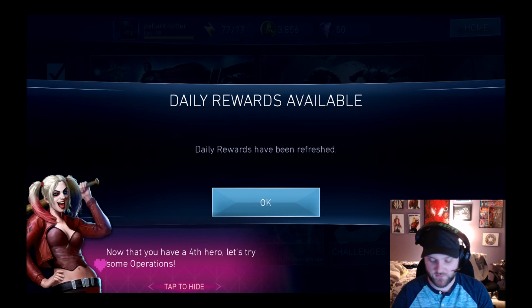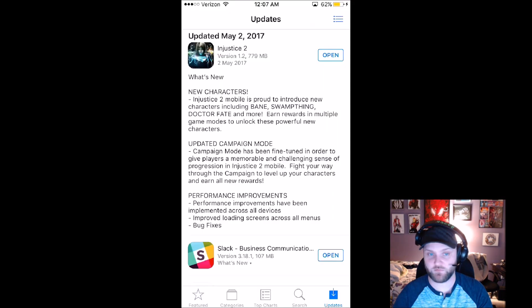Let's go ahead and read what was in the update. It says: What's New? New characters — Injustice 2 mobile is proud to introduce new characters including Bane, Swamp Thing, Dr. Fate, and more. Obviously a whole bunch of new characters to get people playing again. Earn rewards in multiple game modes to unlock these powerful new characters, so they'll be in game modes as rewards as opposed to in boxes.